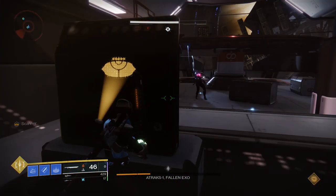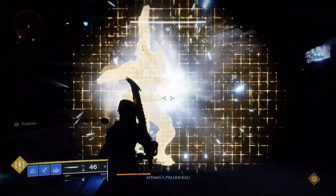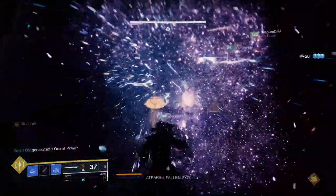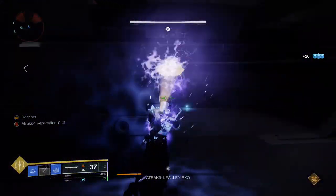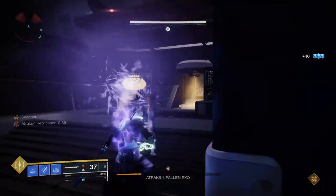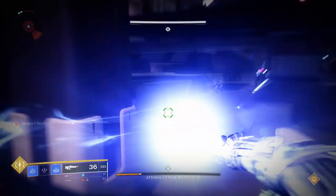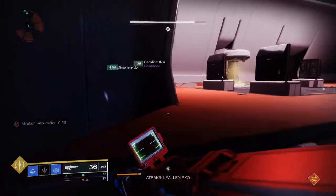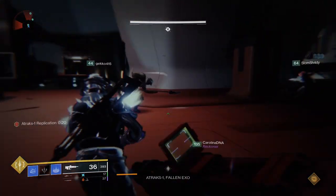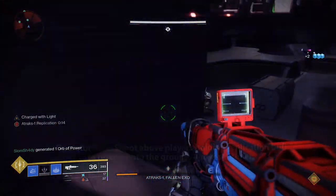All four replicates down in the crypt will glow white and the player designated as Scanner in the crypt must quickly grab the augment from the terminal to identify which one is real so it can be damaged before wiping the raid. This same mechanic repeats again — he'll drop a purple orb, someone picks it up, and the Scanner must deposit the Scanner augment into the terminal. At this point one person in space and one person in the crypt will each be holding an Atraks replication buff. If the person holding it reaches zero they will die; however the Operator in the space station can shoot above the player's head to cause them to drop it, resetting the timer.